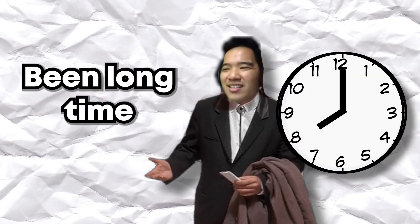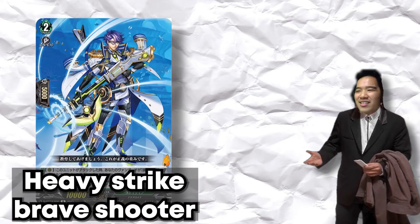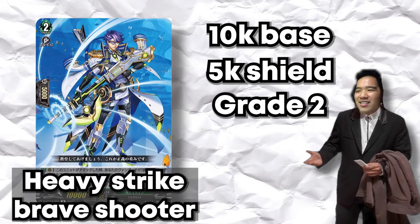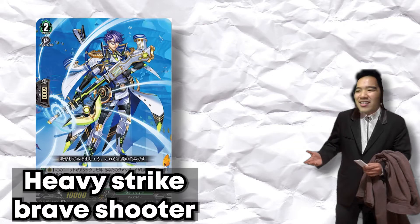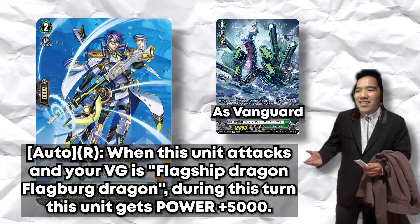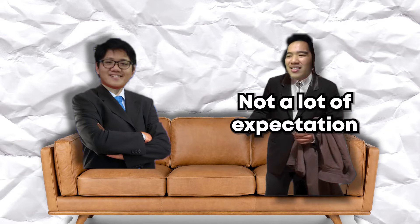Hey guys, it's been a long time — life's been busy, but I made time today to do some videos. First, we start with some Stoikia cuts. The first card is a Grade 2 named Heavy Strike Brave Shooter — your normal 10k base, 5k shield Grade 2. He's a rare card. His skill is auto on rearguard circle: when this unit attacks and your vanguard is Flatbook Dragon, this unit gets plus 5k.